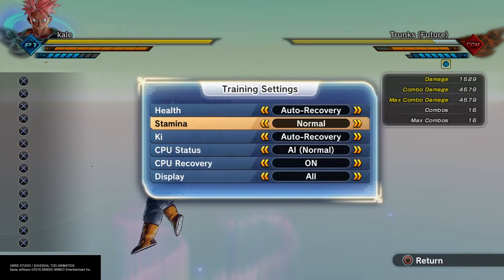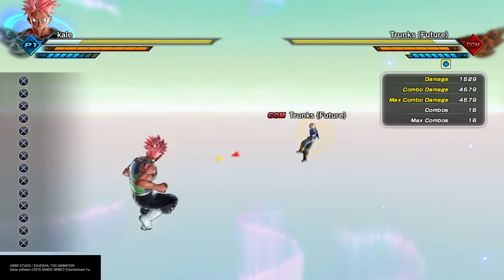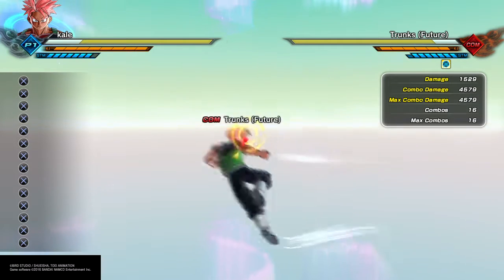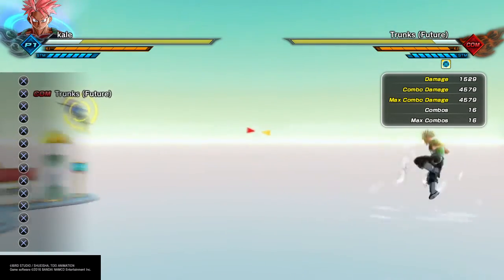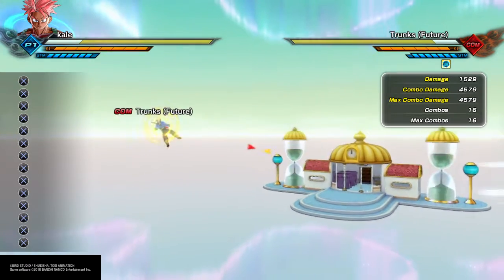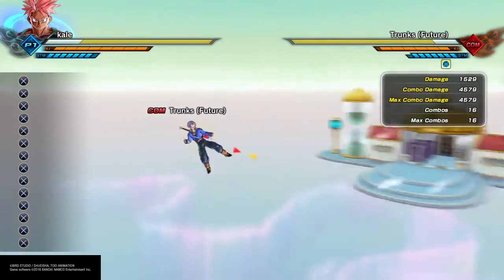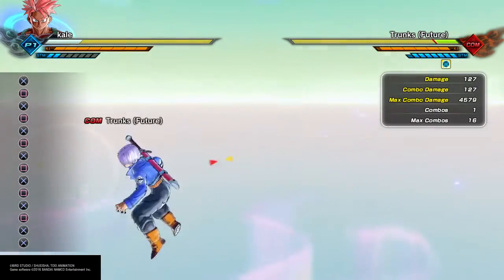To recap: tap L2 and the analog stick in any direction to sidestep, but if you also press X while doing it, you start teleporting like that. You might actually learn this move during a special training school with Elder Kai, in front of Gohan's school. And importantly, this teleport does not waste your stamina — which is very good. What does waste your stamina is pressing X to get out of a combo.